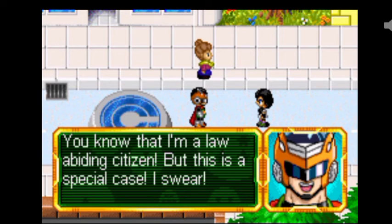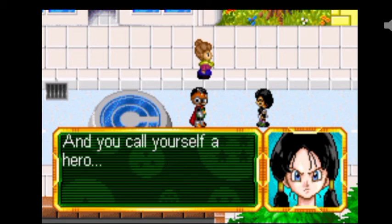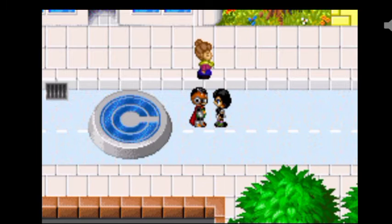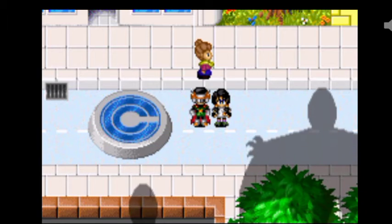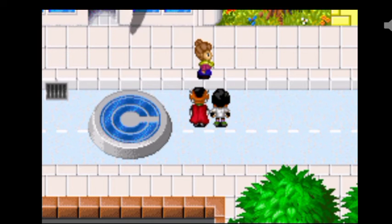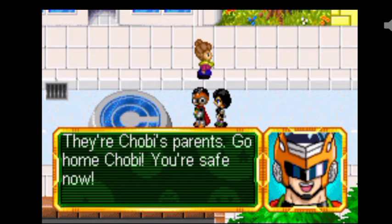You know that I am a law-abiding citizen, but this is a special case, I swear. So you obey the law when it's convenient, and when you want to break it, you call it a special case? You call yourself a hero. To be honest, I want to kick your butt ever since I met you. He's calling for his parents. They're Chobi's parents. Go home, Chobi - you're safe now.